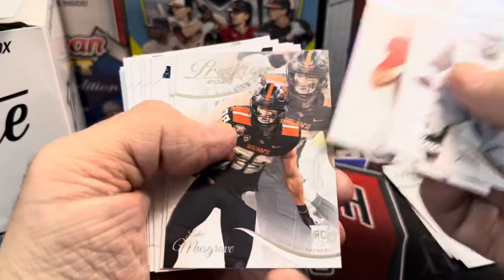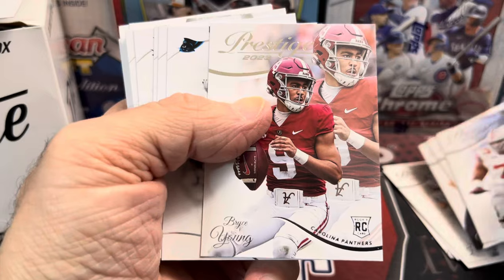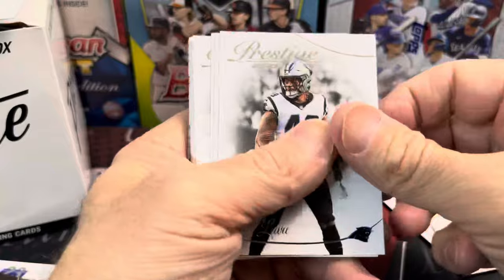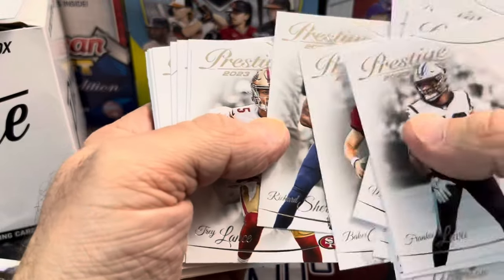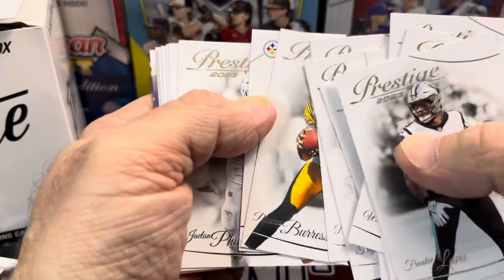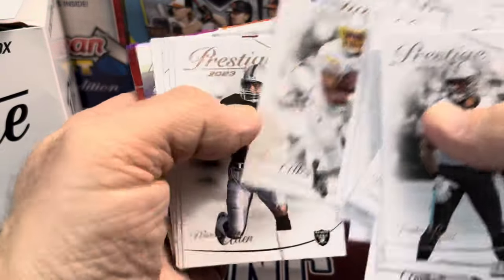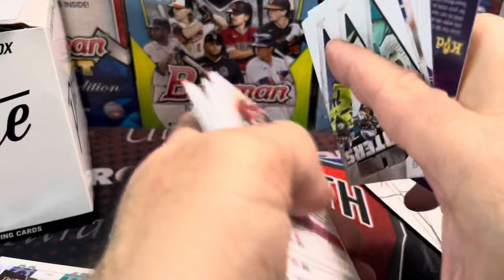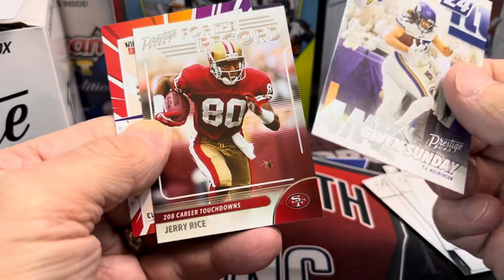There's a Bryce Young. Somebody pointed out this belt buckle or hand warmer thing — it was upside down, which is pretty funny. I didn't notice that, and somebody commented about it in the video. I always like it when you guys comment on things I don't see or things I overlook.